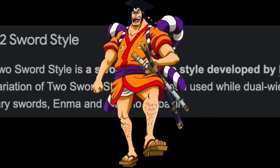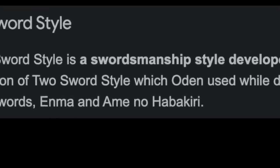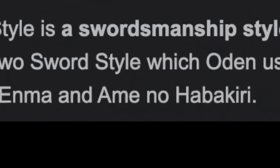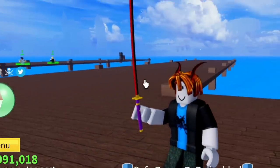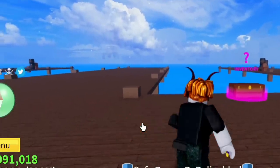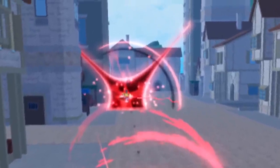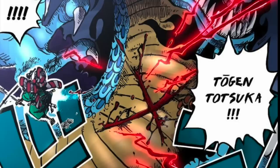And as you can see, Oden is using two swords named Enma and Ame no Habakiri. More proof that this is true and correct — one of the skills posted by RIP Indra, which I'm going to show you, is Cross-Shape. And this skill is used by Oden to damage Kaido.